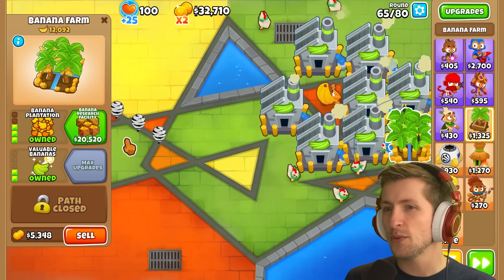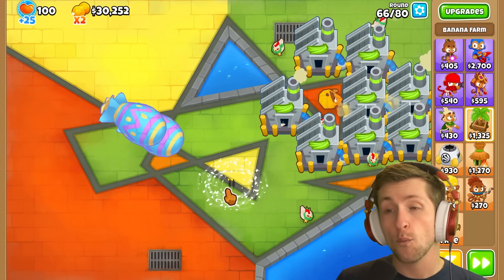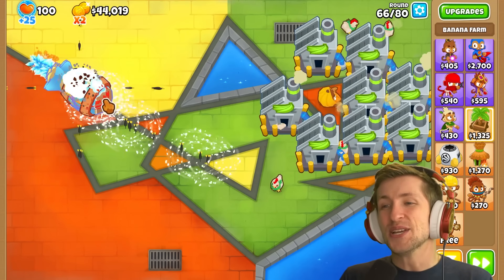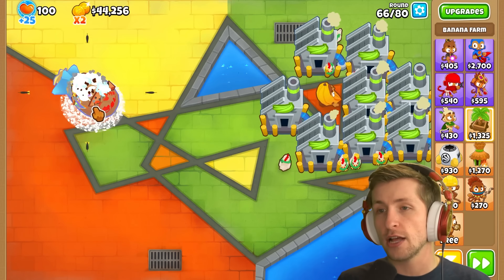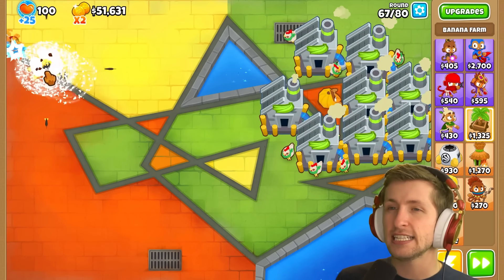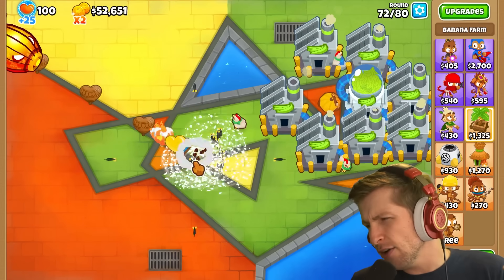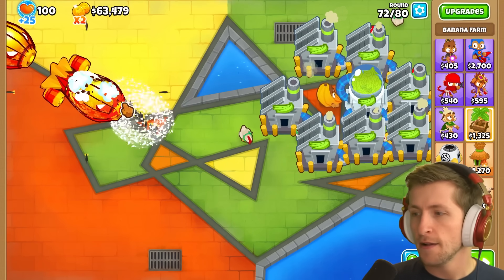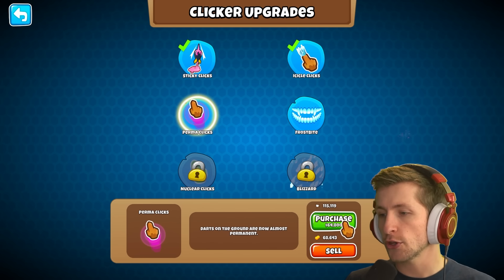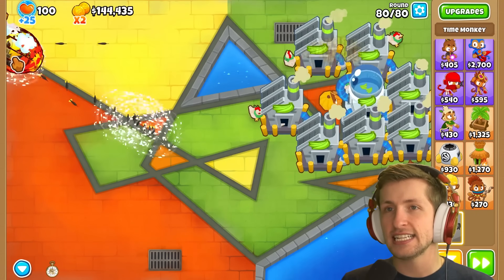This mod is way too overpowered — it was already completely busted, but now with slowing and freezing it makes life so much easier. Look at how slow this MOAB is on fast-forward speed and it barely moves — that's how strong the slow is. The next upgrade in the freezing tree is 130,000. We can also get permaclix: darts on the ground are now almost permanent. Nuclear clicks costs 350,000.